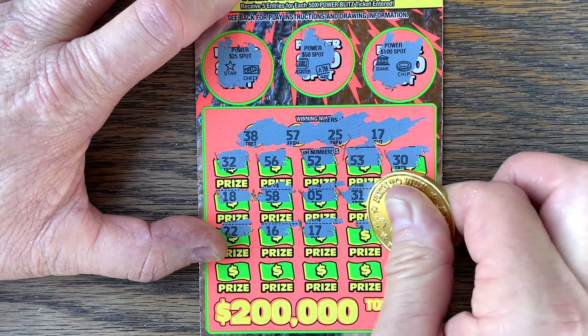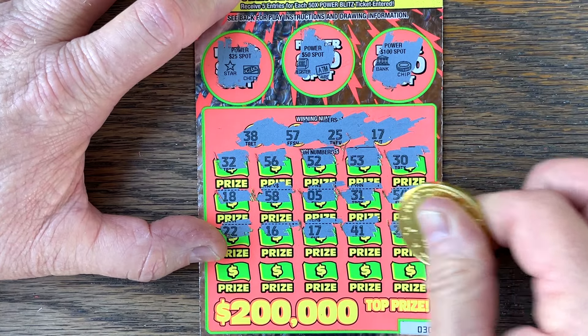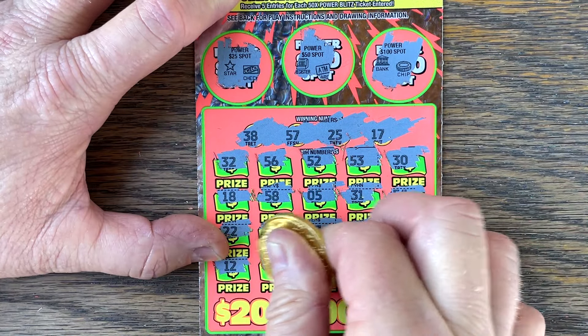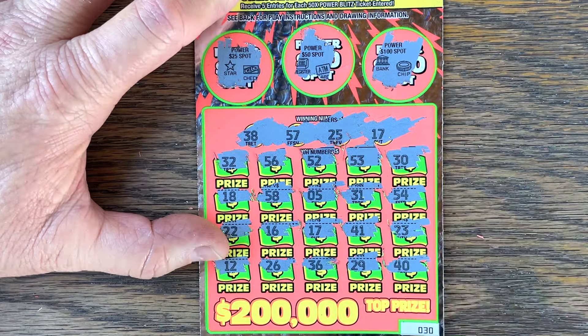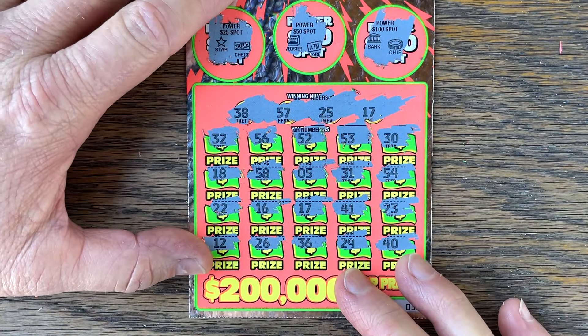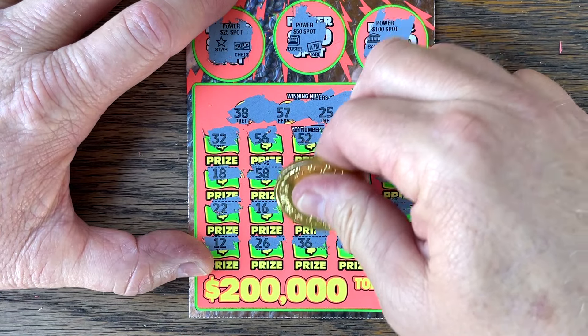We got a 17! We got a winner. Anything else? 26, 36, 29, and a 40. Matching 17s — be huge! We have got five bucks. Okay, we got some money on the board.